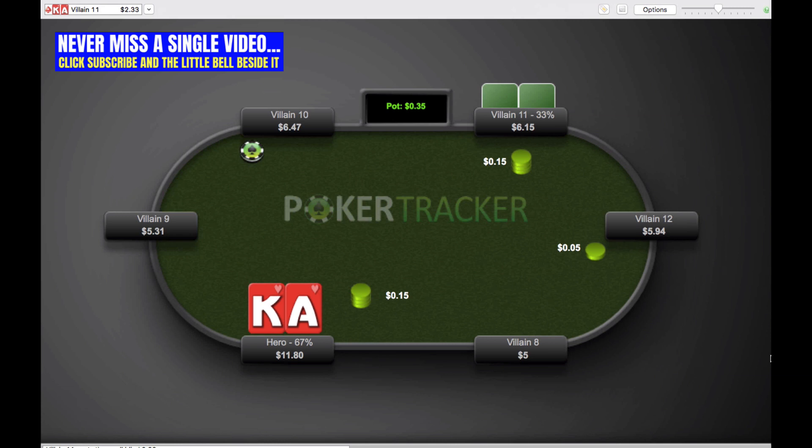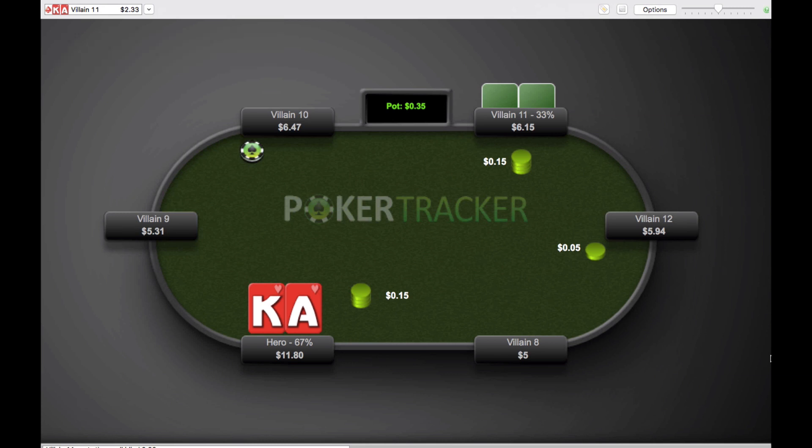If you guys don't know what these stats mean or want to get them on your screen, these are HUD stats based on hands you've already played against these players. Use a program like PokerTracker — there'll be a link in the description below. Anyways, let's go see a flop.